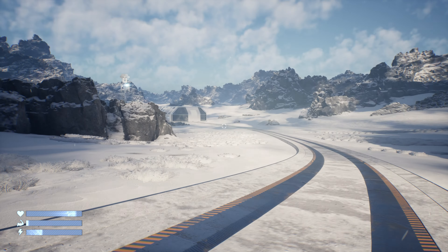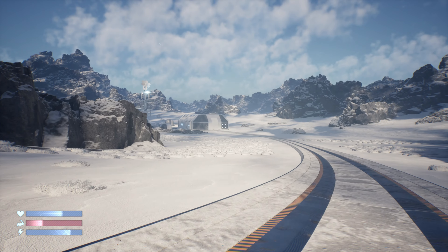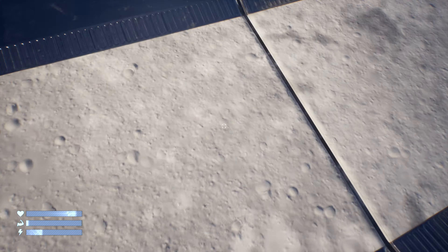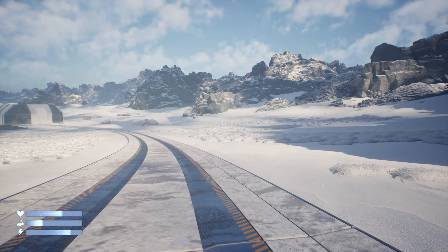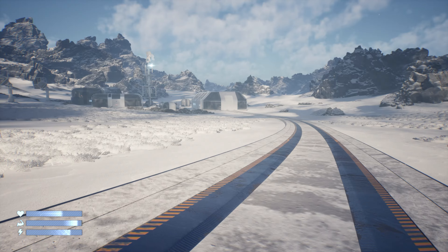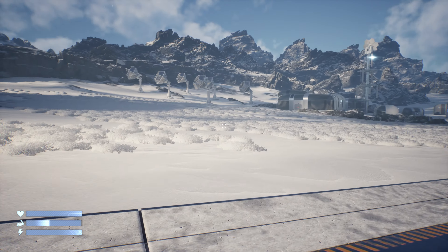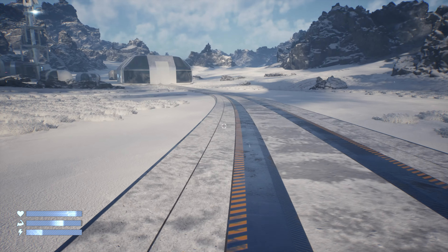We're just going to follow these train tracks. There's a station up there. We've got health, stamina, and suit power as our stats. I always like to check if we can see ourselves — can we see our legs? I like it when you can look down and see your feet, but a lot of games don't opt for that, probably for resource and animation reasons.